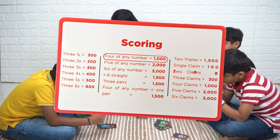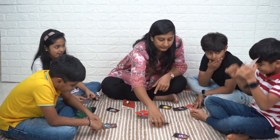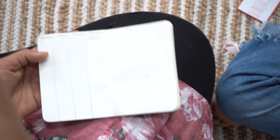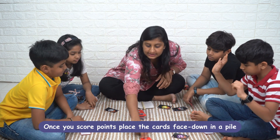4 of any number equals 1000 points. Once you score points, place the cards face down in a pile.